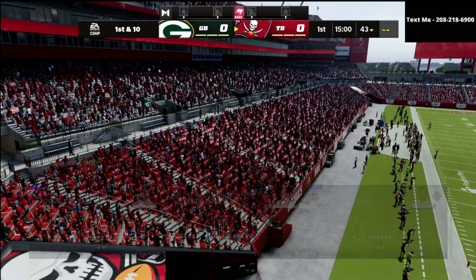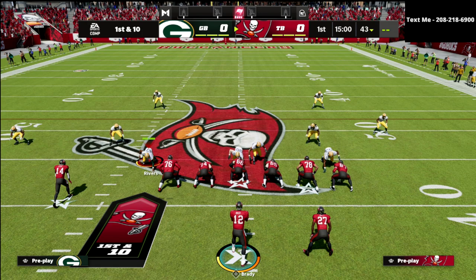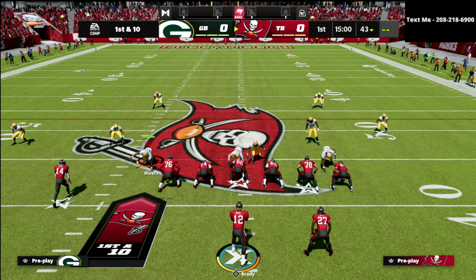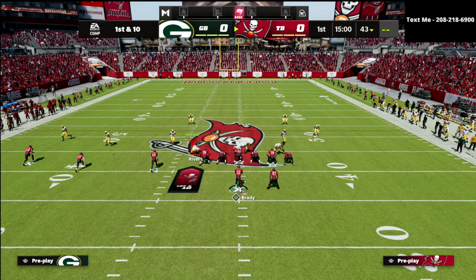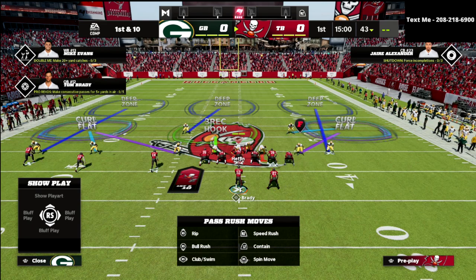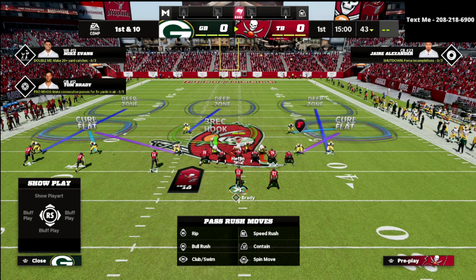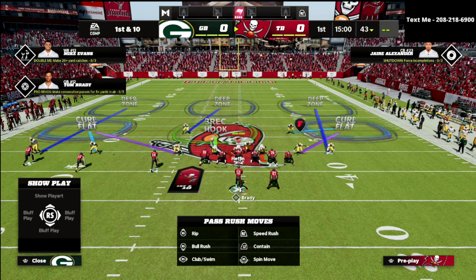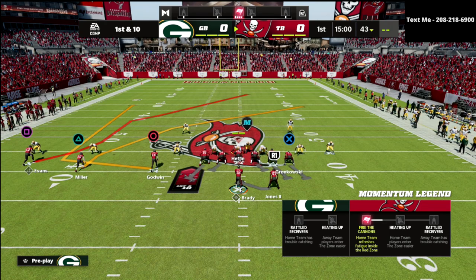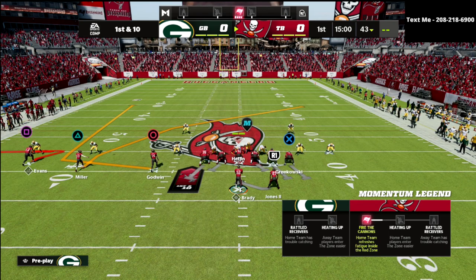We've got a ton more plays in the ebook, so I'd encourage you to check that out. Ideally you'd have your trips to the field on this one — to the wide side of the field. It works on both sides, but it works a little better if your trip set is to the field. I'm going to audible down into the Mike Blitz 3 and set up a general coverage you're going to see. The one adjustment I personally prefer to make is just zig the outside receiver. That's it — I just zig him.